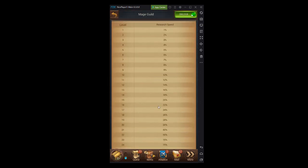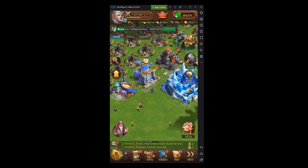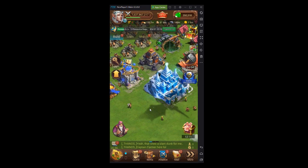Another basic thing is your Mage Guild — it increases your research speed. One of the first things I recommend new players do is unlock Mage Guild level 20, which gets you up to 30% research speed. You can take it all the way up to 100% at level 26.